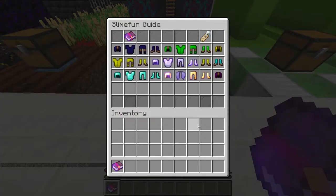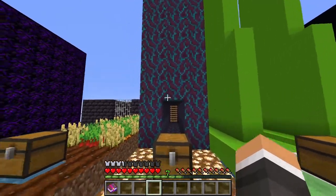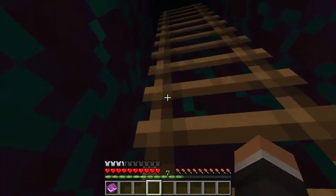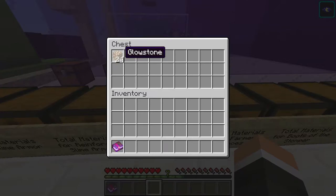Our next set is our glowstone armor. Each of these pieces provide the same armor points as leather armor, but wearing any number of pieces will grant the player night vision. As a result, there's no reason to wear more than one piece of the set. The total materials required for a full set of glowstone armor are 24 glowstone.